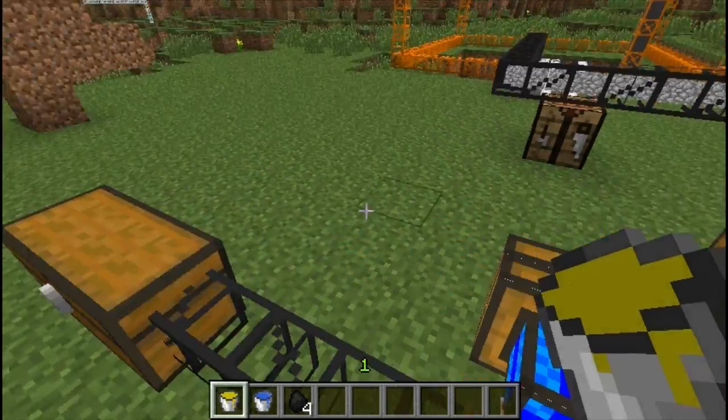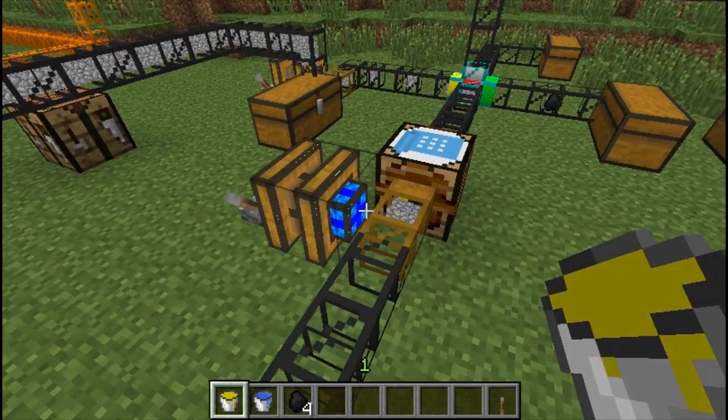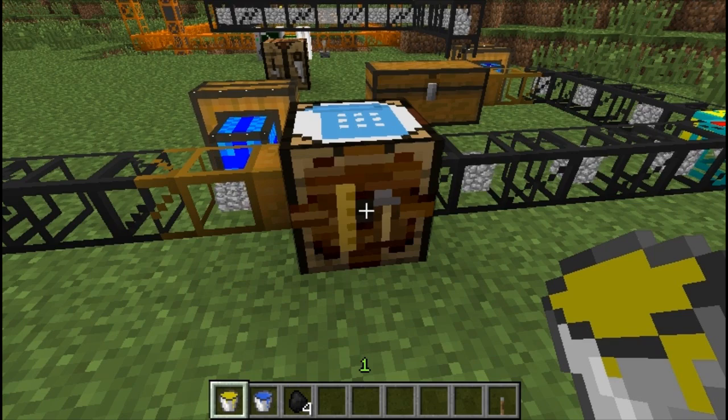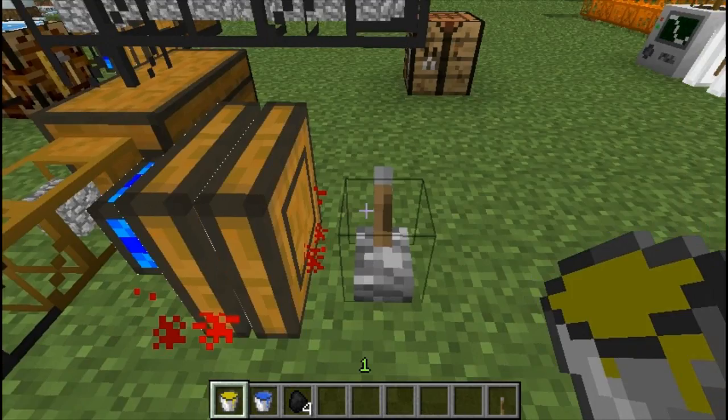With the automatic crafting bench, we'll turn this on so that it can output and extract. As you can see, it will extract until it reaches the final object, and then it will no longer extract — it will sit there and wait as a template until each slot has filled up. As you can see they're flowing in now, and once it reaches those two it will output them.